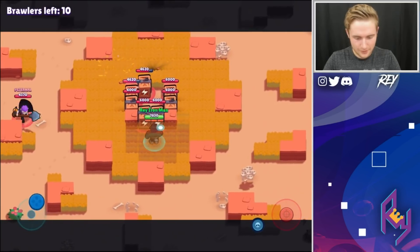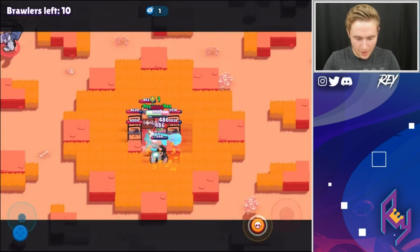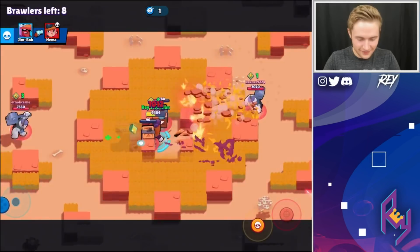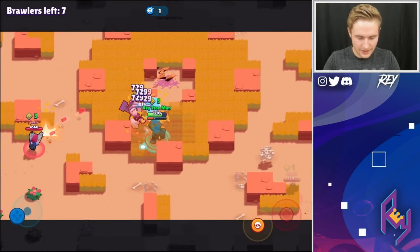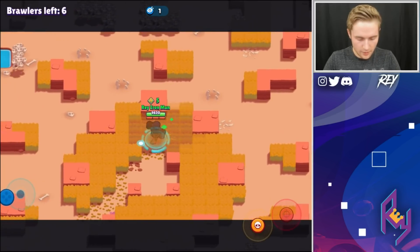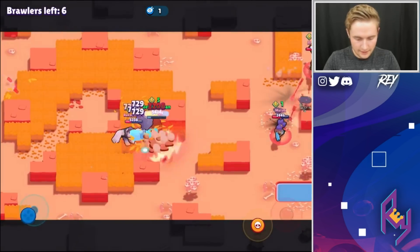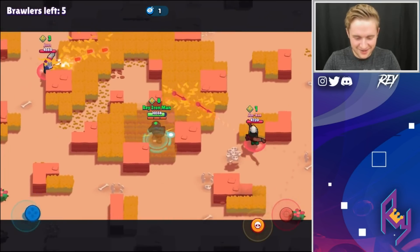Let's see what we got — where's the Bull at? We'll use the boxes for cover. This Bull is desperate for the power cubes. I gotta give props to this Mortis — I love what he's doing, but we gotta put an end to him. He's weakening us though. Take out the Frank — good deal. That Frank is gonna be a little bit tricky. If he gets one more hit he'll have his super, and Primo's a pretty good Frank killer. We gotta keep that in mind and really time our super for his super.